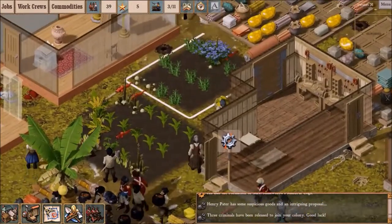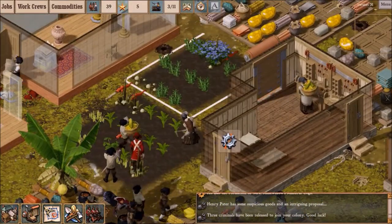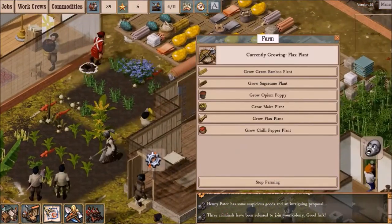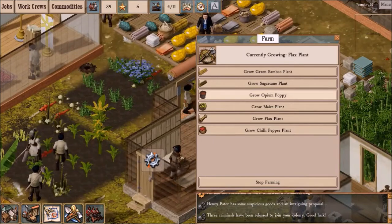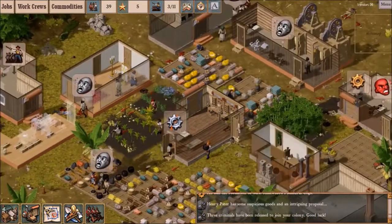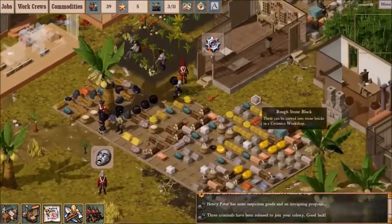We've got corn. We've harvested some flax, and these existing plants will continue to grow until they're harvested for more flax. I think the next thing I want this farm to grow will be opium — just a small opium field that maybe, if we get around to building a chemist, we can turn into a lot of them.